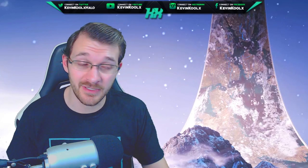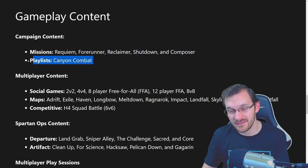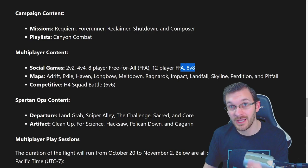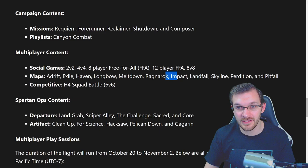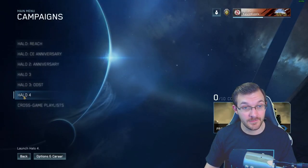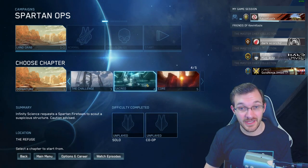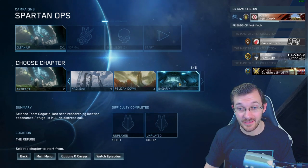Here's what you can play in the flight. For campaign, the missions are Requiem, Forerunner, Reclaimer, Shutdown, and Composer, with a playlist called Canyon Combat. For multiplayer, social modes include 2v2, 4v4, 8-player free-for-all, infection, and 8v8 BTB. Maps include Adrift, Exile, Haven, Longbow, Meltdown, Ragnarok, Impact, Landfall, Skyline, Perdition, and Pitfall. Competitive settings include 6v6 Squad Battles.